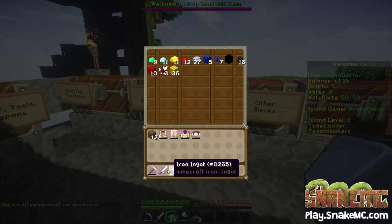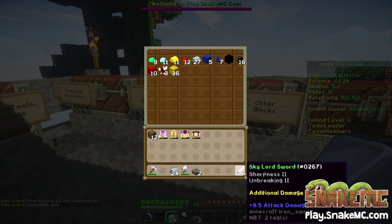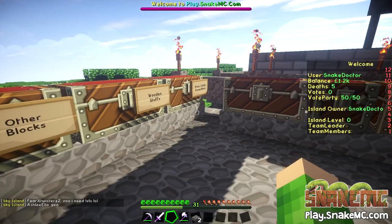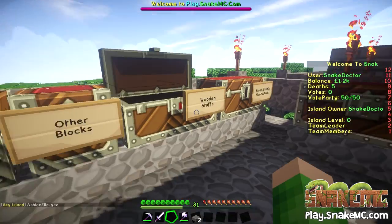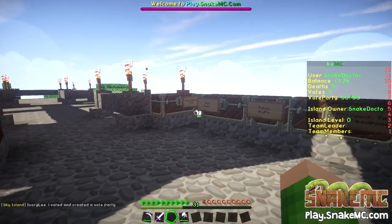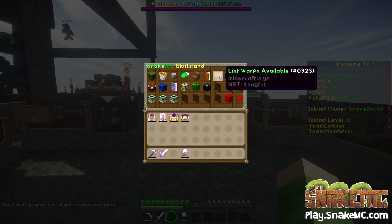Let's put these items away — that's lovely. That's my sword, don't want to put that away. We'll put away the iron, the wood, and the stone. And then I think we should go over and see someone's island — let's go to warp and see who we should choose.